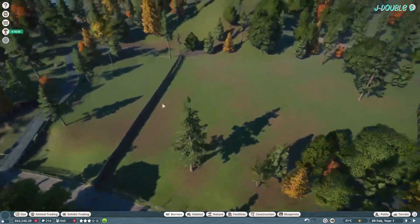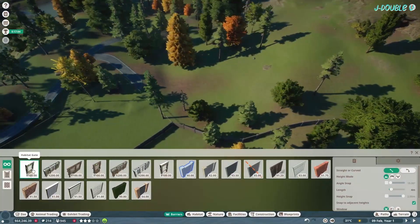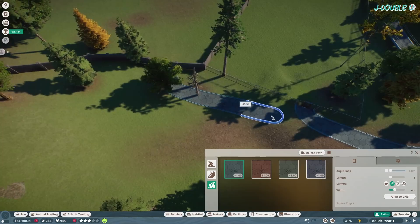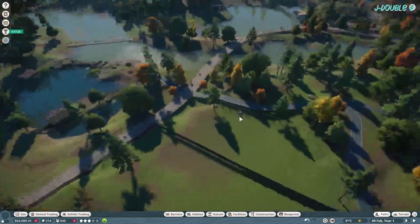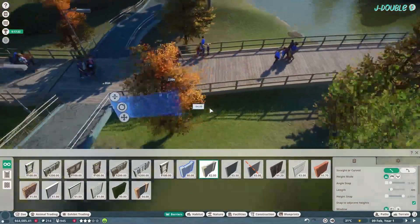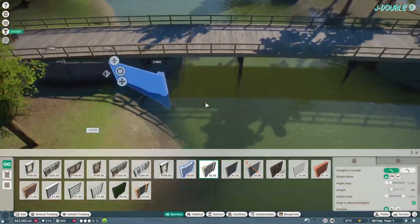This is going to be for our grizzly bears. I was going to raise the wall but there isn't much point really. Again, staff access around the back, join it up. At this side, create a habitat — this is going to be for three species.